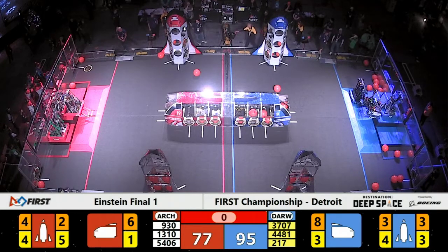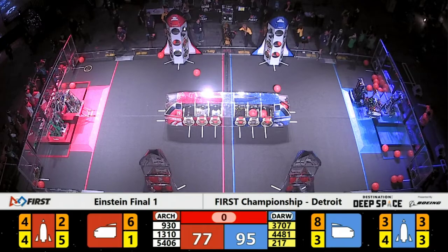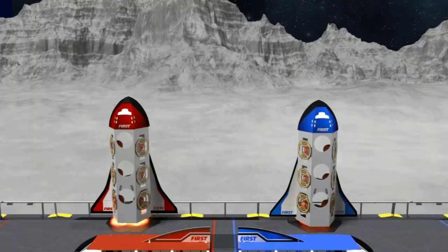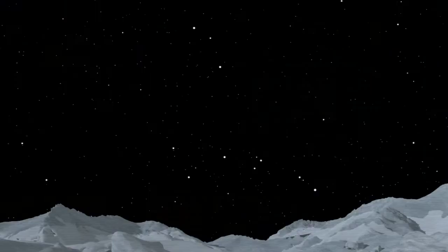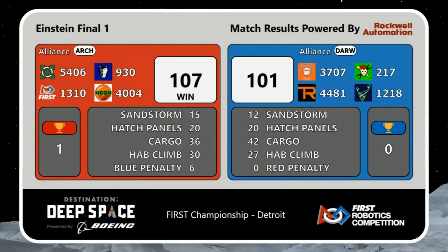The final results coming up on the screen now. By six points — take a look at those final results in favor of the Archimedes Red Alliance: 107 to 101 in Einstein Final Match 1.